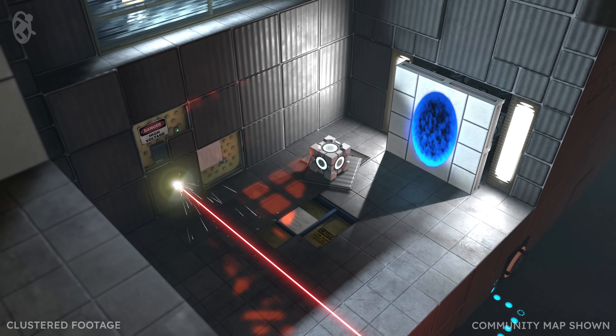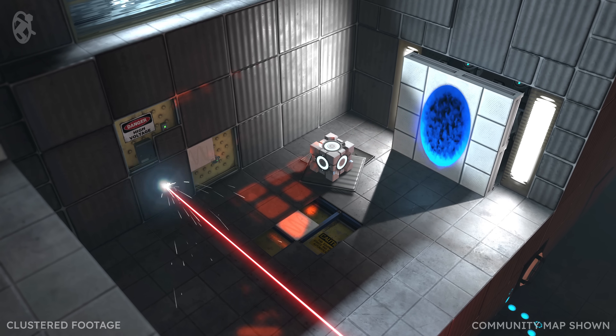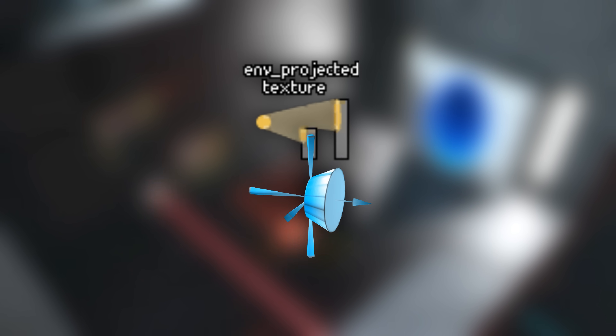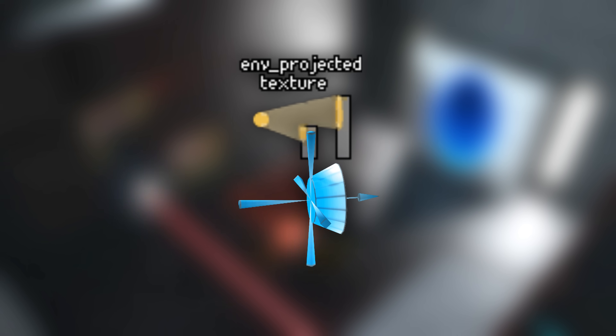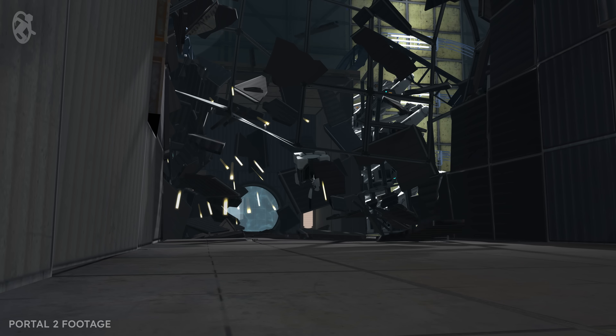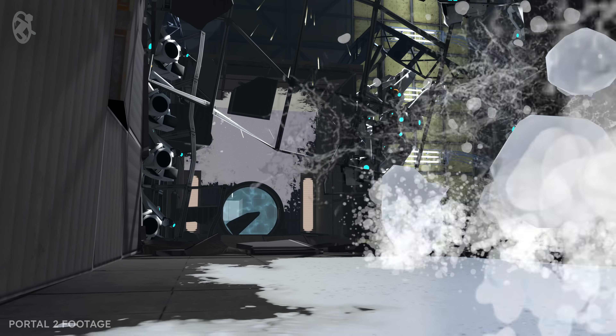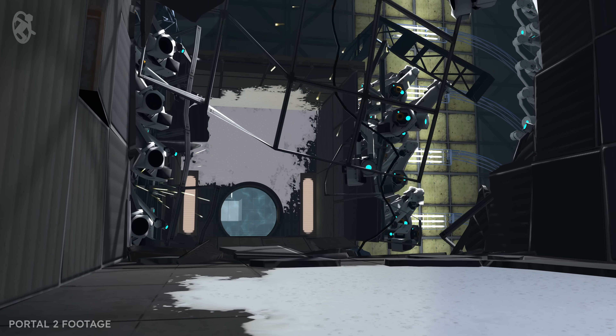The renderer now supports far more real-time shadowed lights. In vanilla Portal 2, if mappers wanted to create dynamic lights with real-time shadows, they were limited to an entity called a projected texture, of which only a single instance could be active at any time. This form of light was used extensively throughout Portal 2's campaign, and while for Strata we had already increased the limit of these entities to 8 per map, our new clustered renderer allows us to do far better.